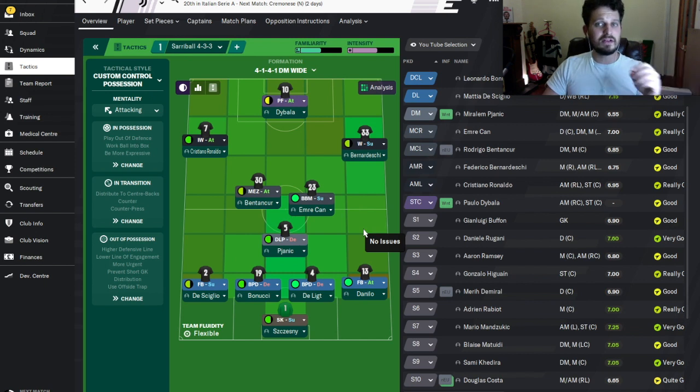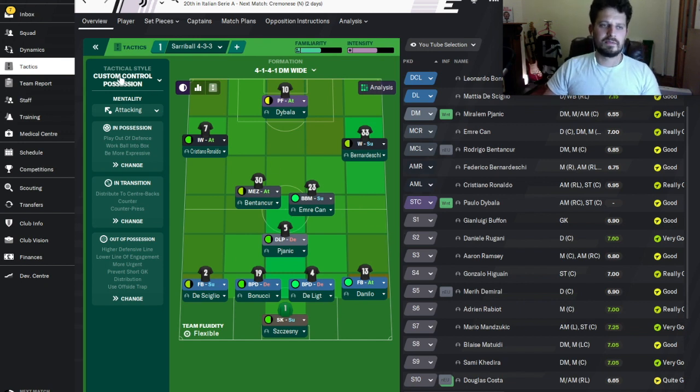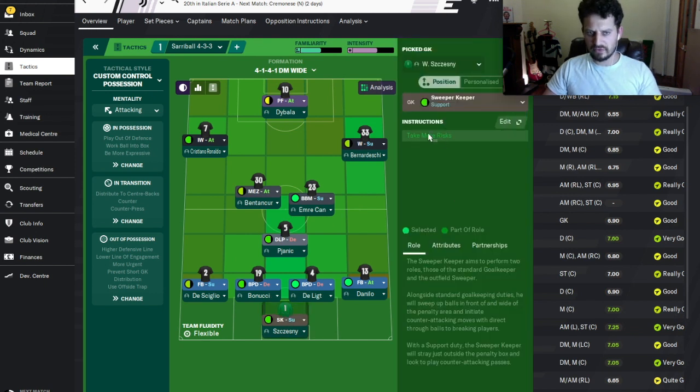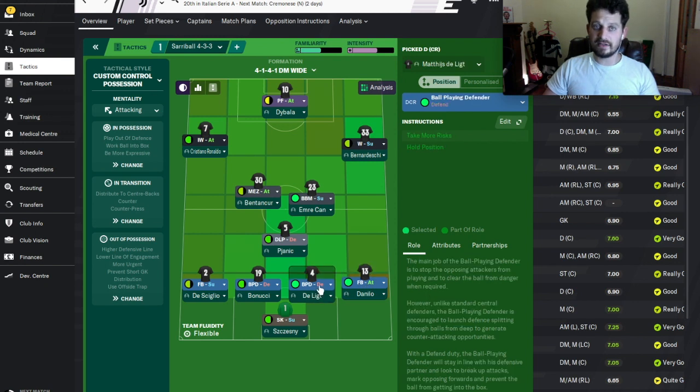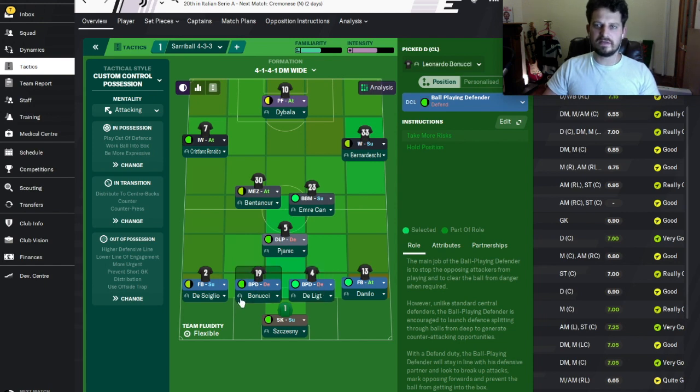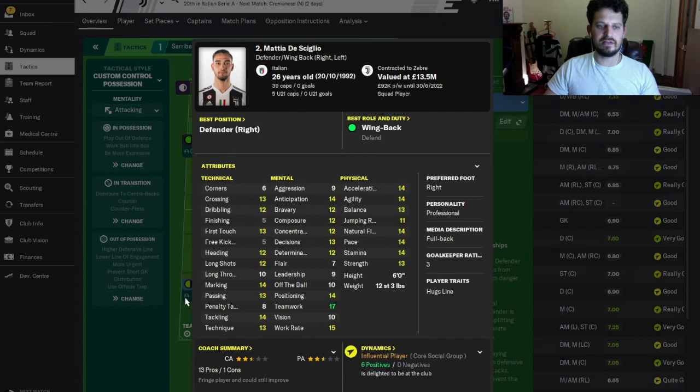So it's a custom control possession tactic, a 4-3-3. We'll start with the sweeper keeper — obviously going to take more risks — on support duty. Danilo then as a full back with an attacking duty. De Ligt as a ball-playing defender with a defensive duty. Leonardo Bonucci as another ball player — so two ball players. It's crucial that we play out from the back in this tactic. Then Deskiglio — my pronunciation obviously is not the best, and I apologise in advance for all the other butcheries of pronunciation in this video.